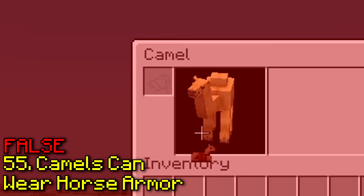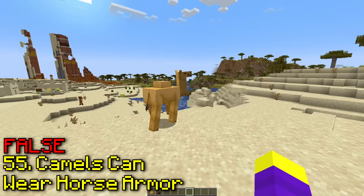Can you put horse armor on a camel? No, you can't. And even if you could, you wouldn't be able to use the saddle, so it would suck anyway.